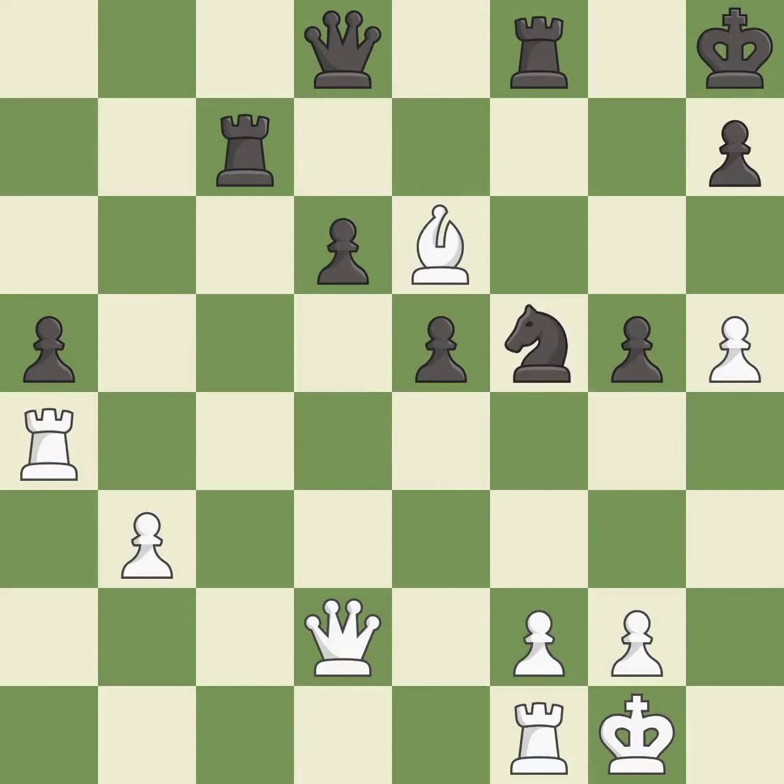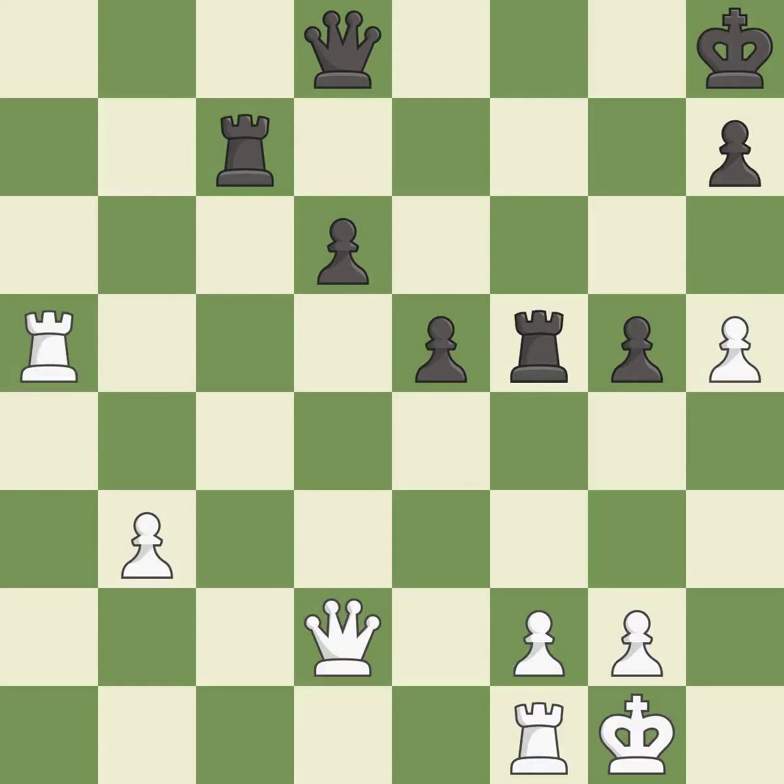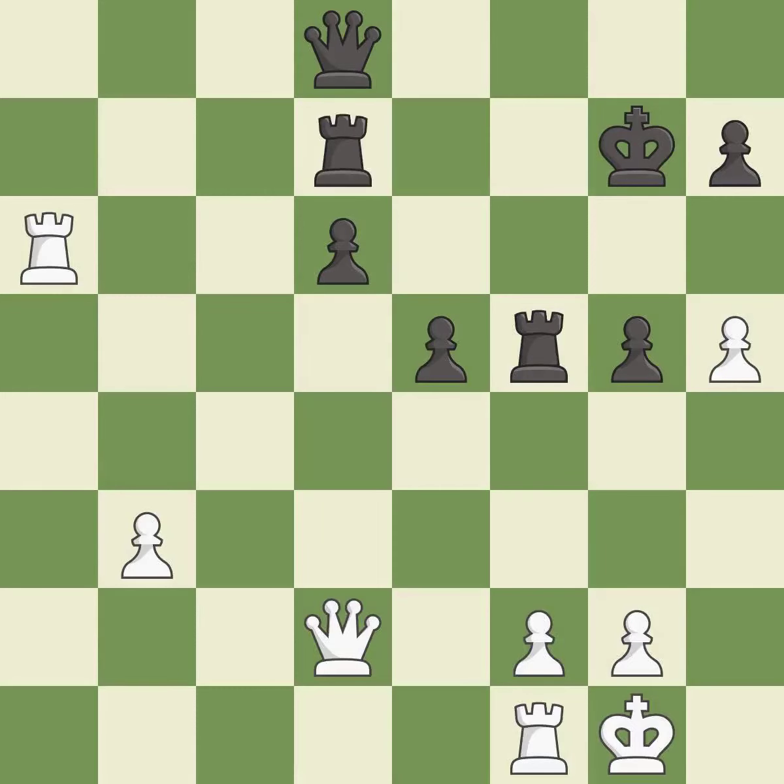Recaptures — it is best. This makes a passed pawn, meaning no opposing pawn can challenge it on its way to promotion — it is good. This misses an opportunity to reveal an attack on a pawn — it is a mistake. Right on target — it is best. This protects an under-defended pawn that is under attack — it is best. The passed pawn moves towards its goal.